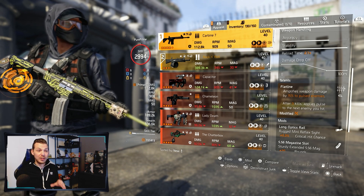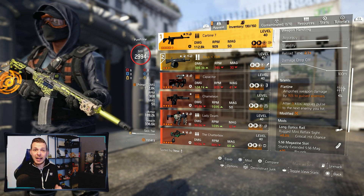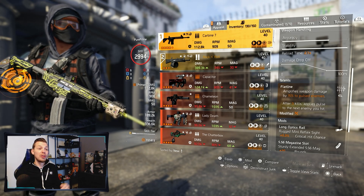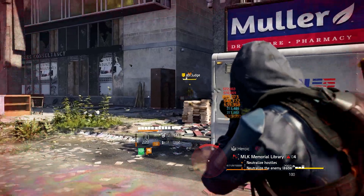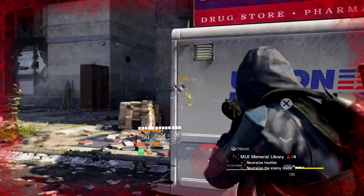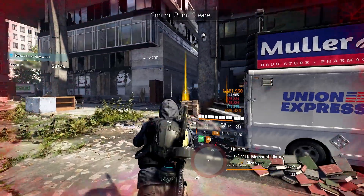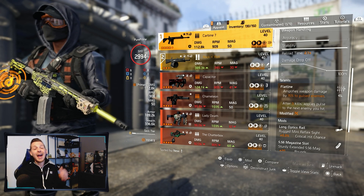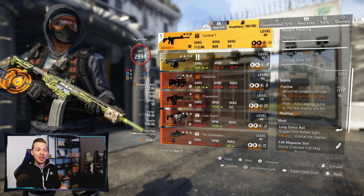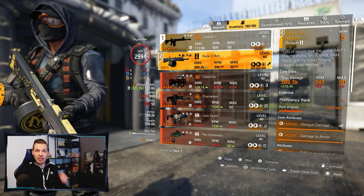As you saw in the gameplay clips, even running around in the open world or attacking a control point, you can still hit max stacks of the Striker and hit that 1.1 million damage on a crit — and probably even higher on a headshot.